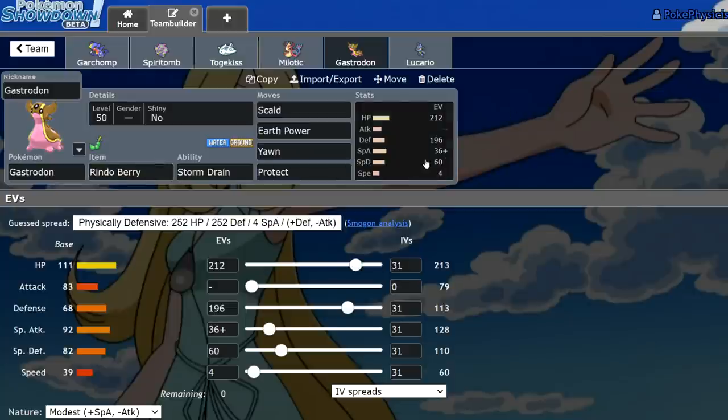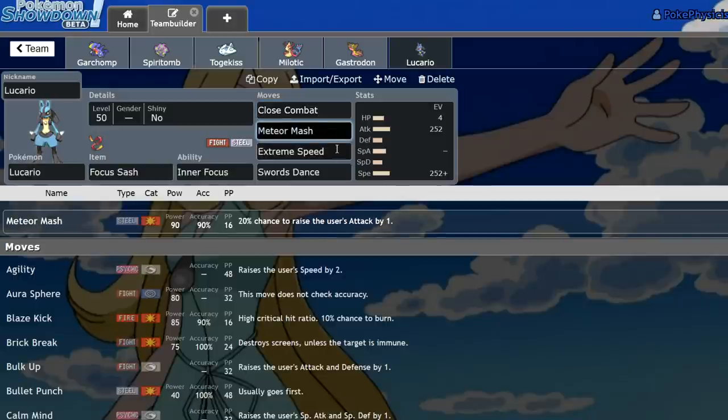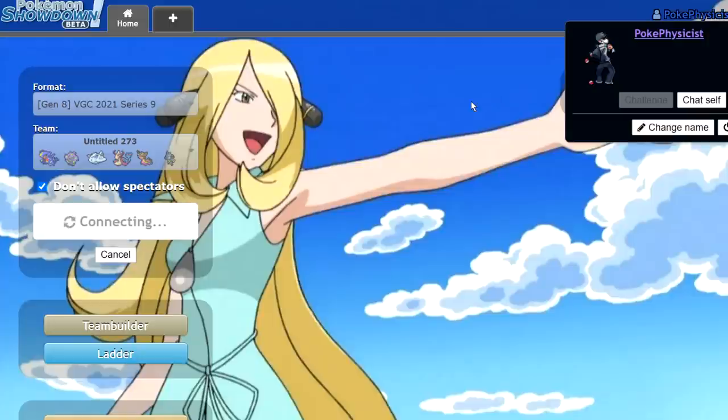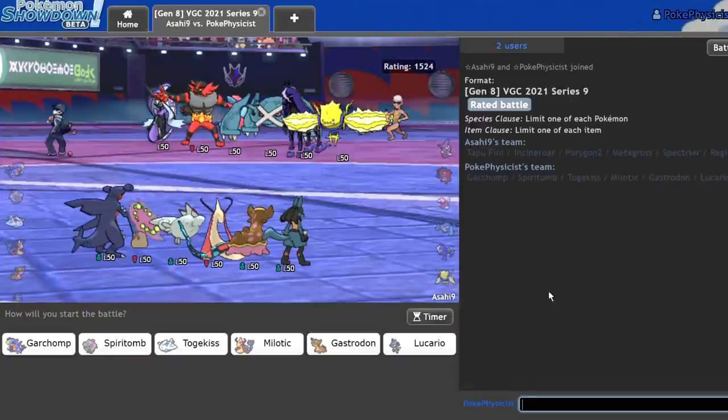We have the Rindleberry Gastrodon — another set I stole from the internet. And here we have Focus Sash Inner Focus Lucario: Close Combat, Meteor Mash, Extreme Speed, and Swords Dance. Sorry for all the noise in the background, I am not in my own space. So yeah, this team was something I was using the other day and we actually got a decent amount of wins with it. I've just been messing around with it all day today.